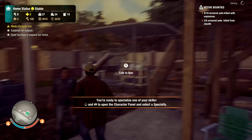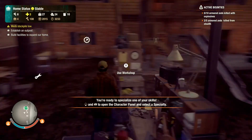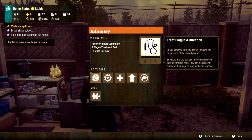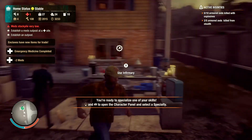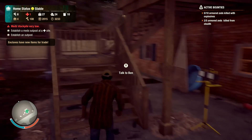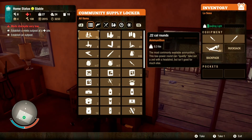He's injured so I'm gonna have to go over to my infirmary and heal him. We don't even really have any medicine — I hope I have enough. This is my workshop. Emergency medicine — okay, so now we have one medicine, so we're gonna have to take some time and go find a clinic and get some extra meds.